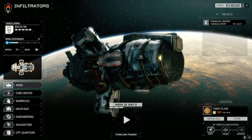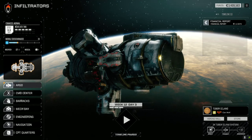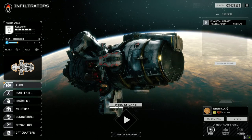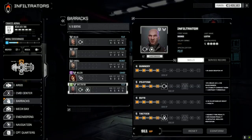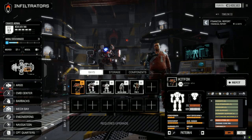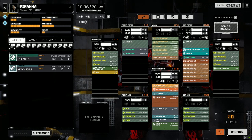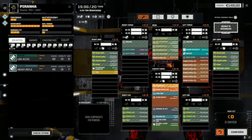Hey everybody, welcome back to another episode of Infiltration. I'm recording this one back to back with the last episode, so any comments won't carry over unfortunately. We are still at Tiber, and I went ahead and repaired the Piranha since it was only about two days away from being finished. Let's go to the bays and have a look — we put a TAG on it, an ER medium laser, a pirate medium, and regular heat sinks. I took the double heatsink kit out, so the cooling really isn't that great.